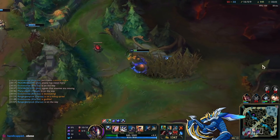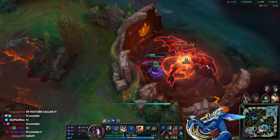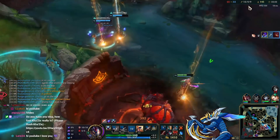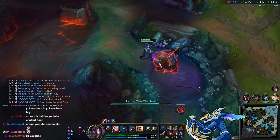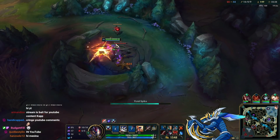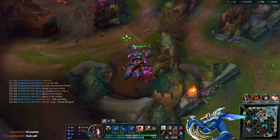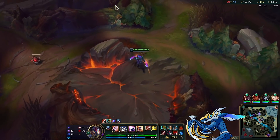Taliyah trades with Kha'Zix and I back off. I pick up the Infernal Drake — our third dragon. People in chat are typing hi YouTube — I told them to say that, hello Twitch! I return to camps to farm for Sterak's. I notice Jhin is about to take my camps on the minimap, so I ping the raptors and Krugs away. But those two camps aren't enough gold and I need the red buff too to afford Sterak's — that's unfortunate.